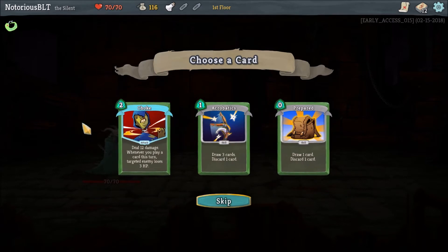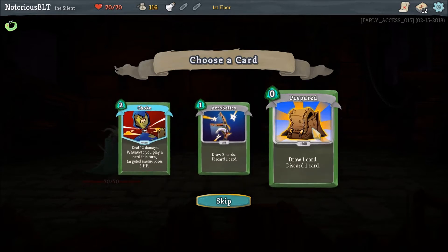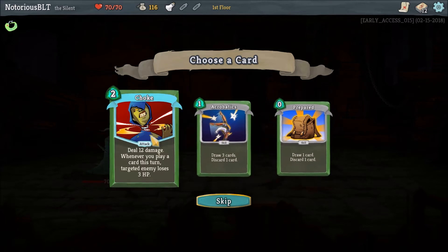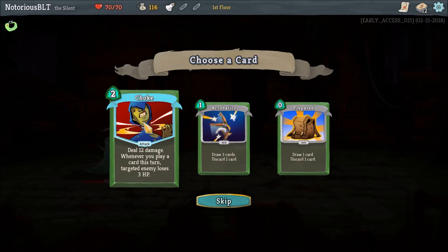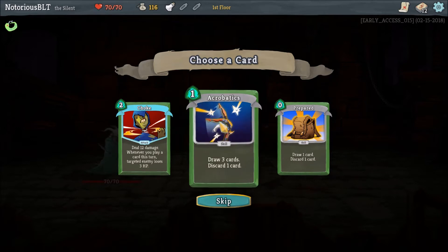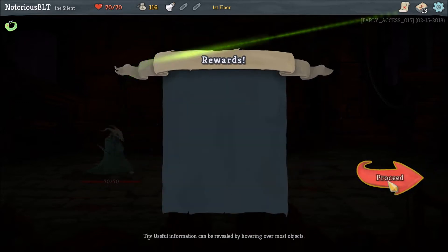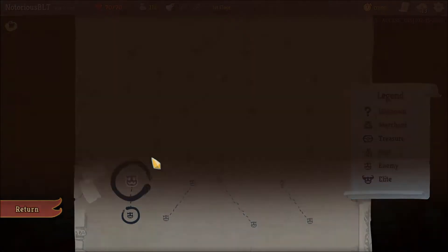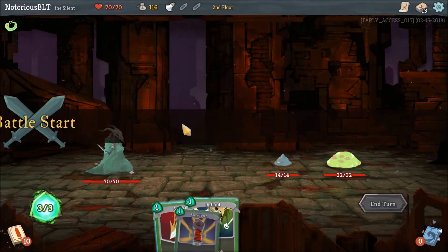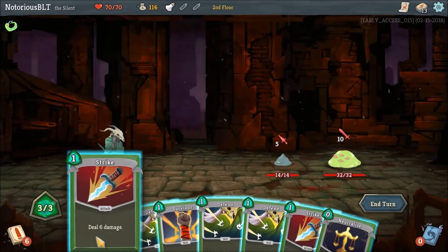Let's see. Choke: deal 12 damage. Whenever you play a card this turn, the targeted enemy loses 3 HP, which I believe goes through block. Acrobatics: draw 3 cards, discard 1, draw 1, discard 1. Right now this doesn't do a lot for us, and that makes me hesitate to get it. But you know what, let's give it a shot. Because it is still doing a lot of damage base — 12 damage, that's already better than a strike.